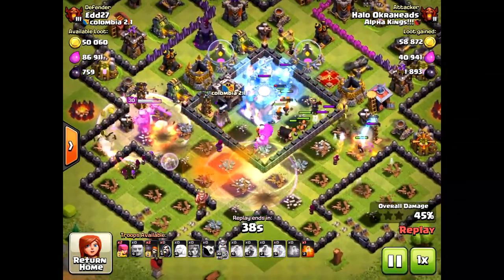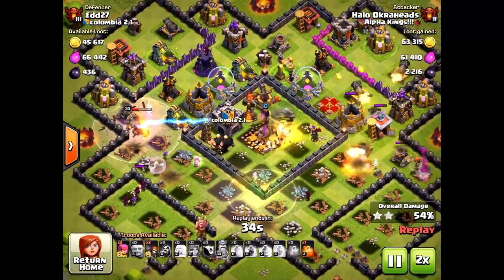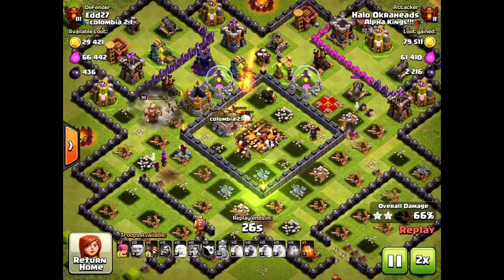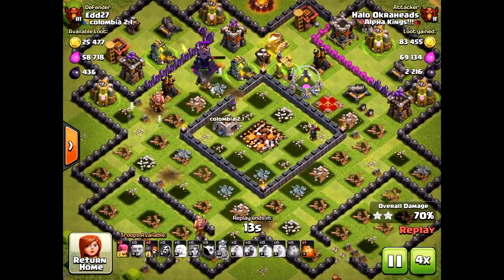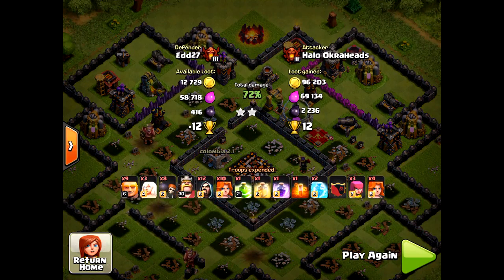Here is another successful attack using the giant healer strategy without the queen and using extra Valkyries to produce that second star. Amazing — look at that, going to get 72% for the raid. Thanks again for watching. We'll see you next time. Halo out.